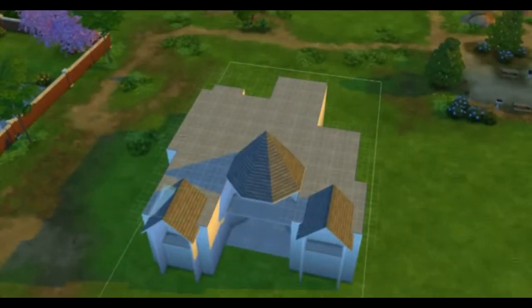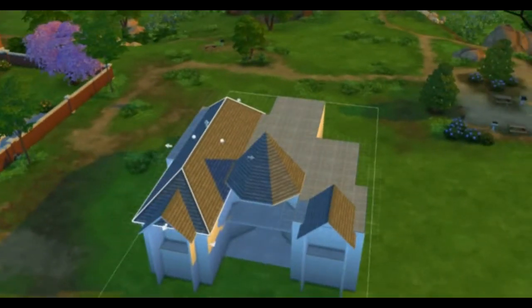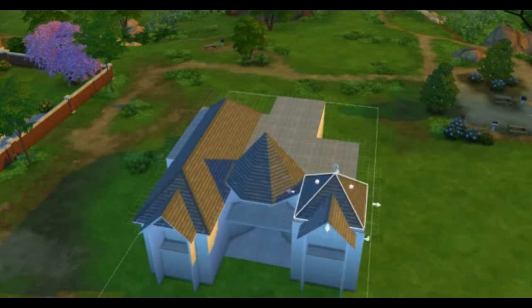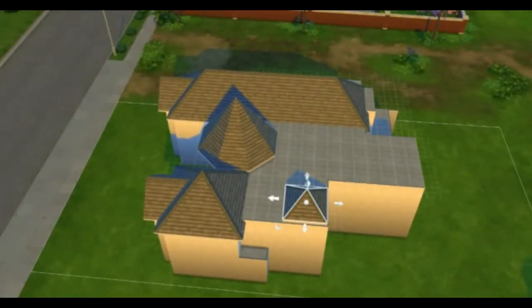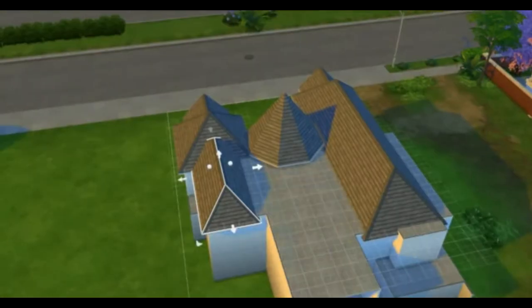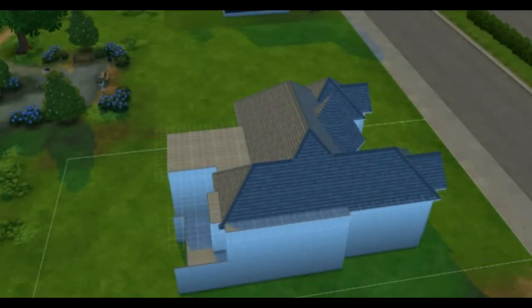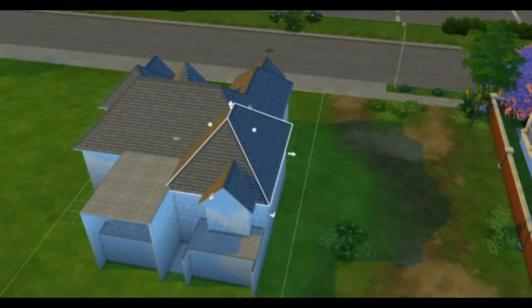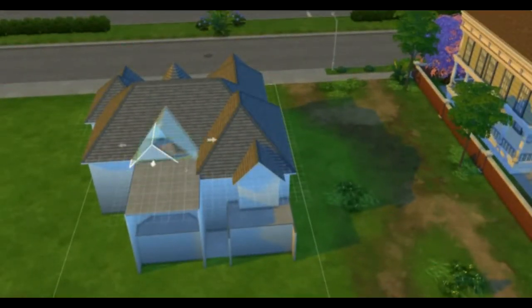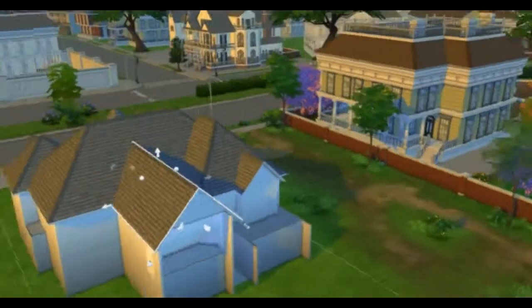Now here I am adding the roofs. This octagonal roof works well for the front. And here I'm adding hip roofs for the rest of the house. I was thinking of adding a gable roof on that side, but as you can see, I changed it to hip — because, if you ask me, it doesn't work well.